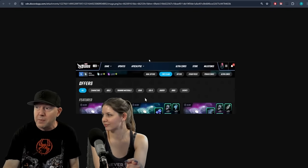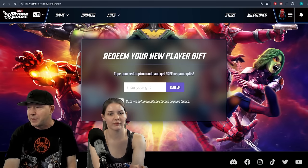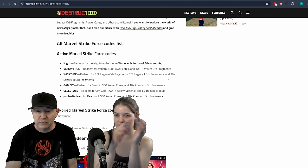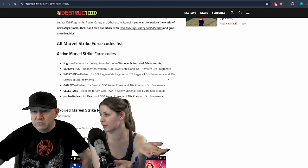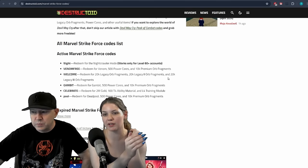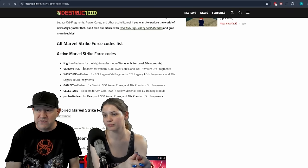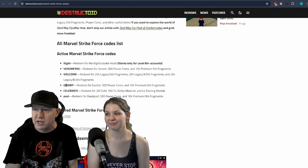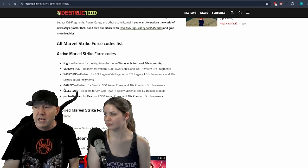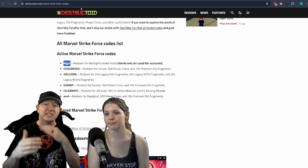This is going to be the single biggest jumpstart you can do for your account: redeem your new player gift. There's a lot of codes you can use — I'll put a list above and a link in the description because these codes update all the time. You can enter them all, but you have to wait about two minutes between each one — it won't let you do them all in a row. You get character shards, power cores, and ultra cores with some of these. One code that's currently not working is Night; this is for level 60.